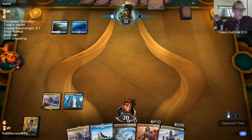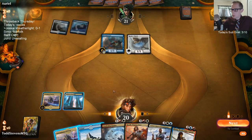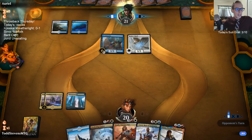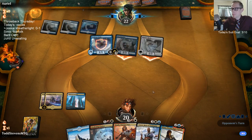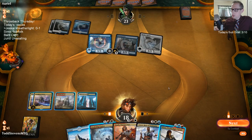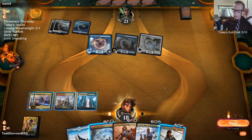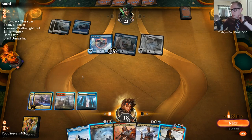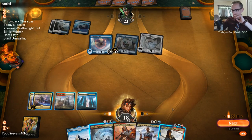I don't expect Deafening Silence to be very good — each player can't cast more than one non-creature spell each turn. That's a sideboard card against Feather, not good against Control since control mostly plays one spell a turn. Sir Eulendrake stays alive. I kind of want to wait a turn for Deafening Clarion. The problem with playing Jhoira is she dies to Clarion.